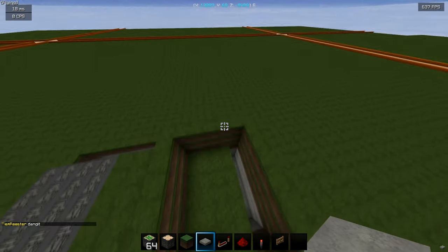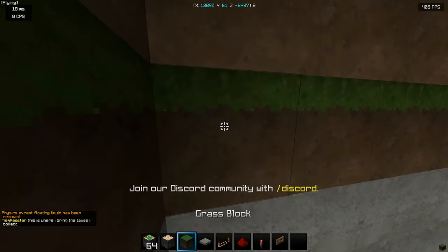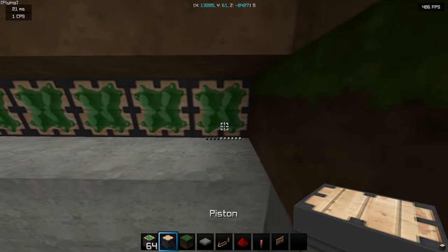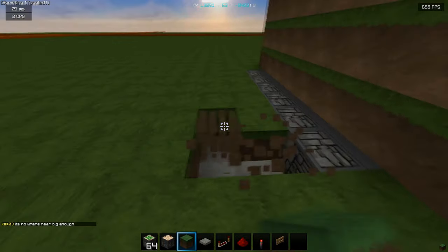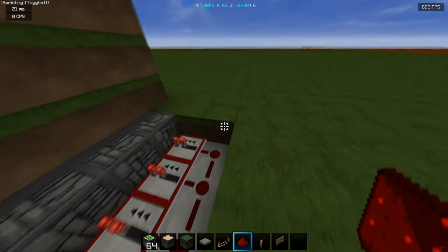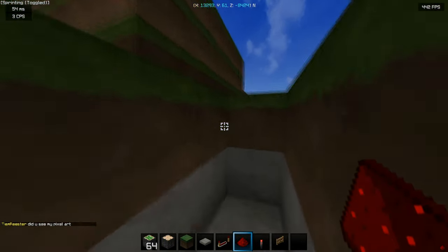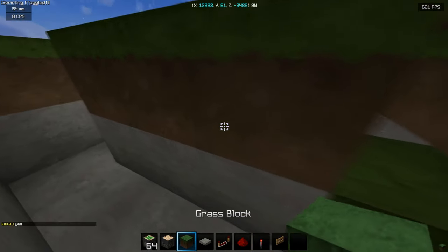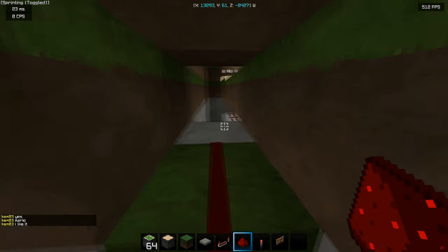Now for the drop down - what you want to do is break these blocks opposite the platform, put sticky pistons all along here, blocks right here. Just break these blocks right here, put repeaters along here, redstone right here and right here, and go one down just like that. Follow this along here into the drop down - the drop down is right here - place a block here, connect the redstone all along here into here. Don't put redstone on the last block.